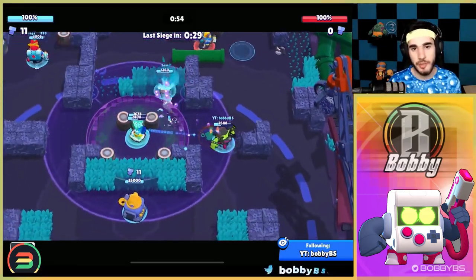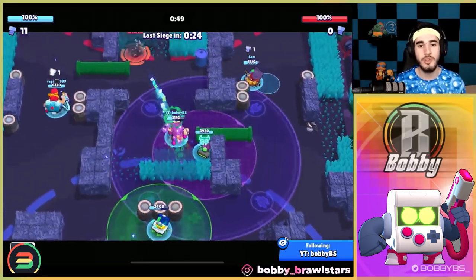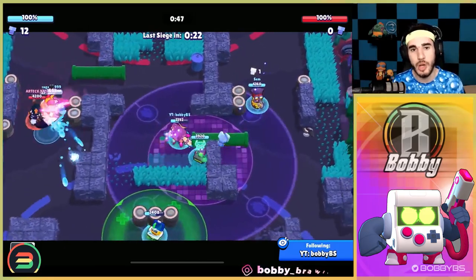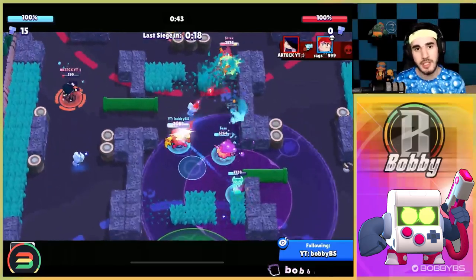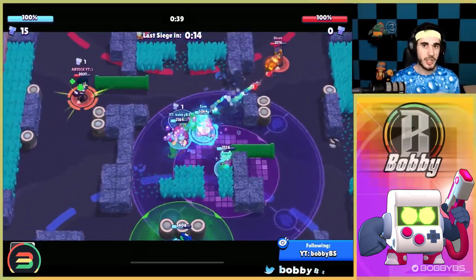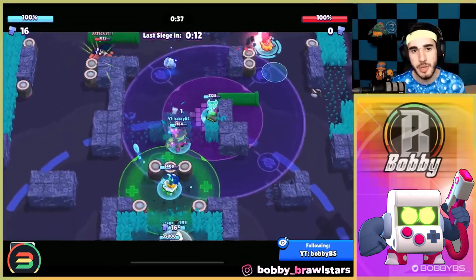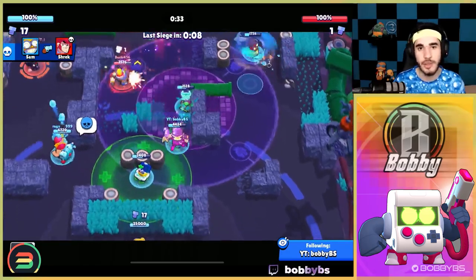The reason Ape It isn't number one is because there are a lot of maps where it's not very good — Some Assembly Required and Nuts and Bolts being examples, where you can't really peek corners well because there are a lot of walls and Ape It doesn't do great with lots of walls. But it is really good for both offense and defense, making it an insane defensive brawler — that's why it's number two on this list.